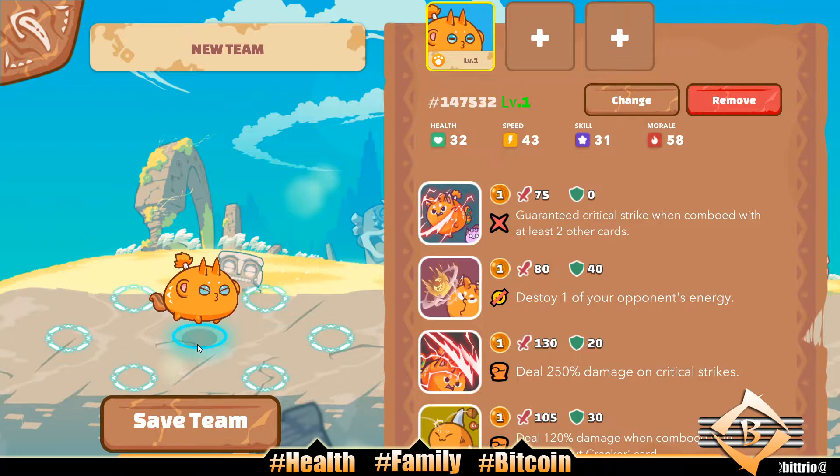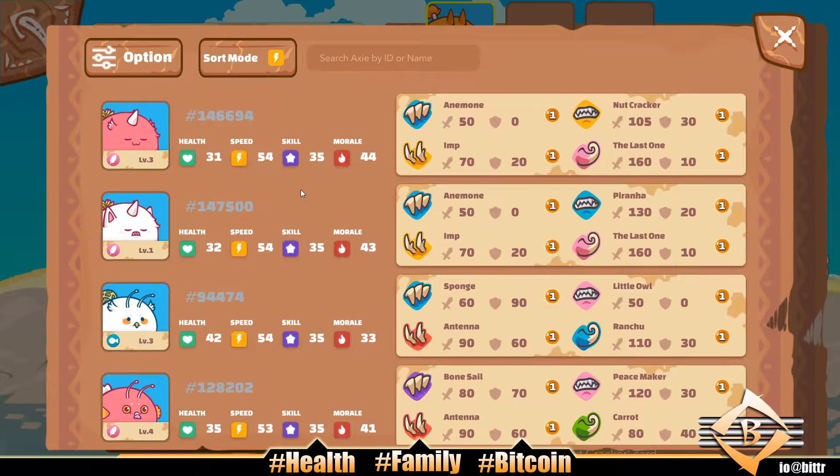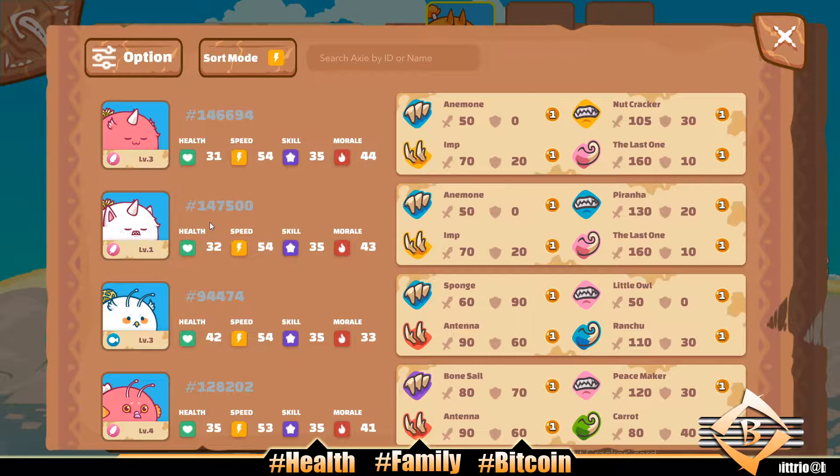I tried to breed these two birds and I did breed them, but I tried to get Ronan on their back and they got Anemone instead — which sucks. They need to change that. Buff Anemone, adjust it, make it better. Either make it a defensive card or an aggressive attacking card. I see what they're trying to do with part synergy, but it's weak — 50 damage, no shield. Sure you can heal for 100 if you have two parts, but it's just not worth it. And Imp, my god.